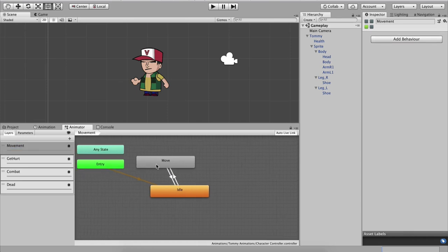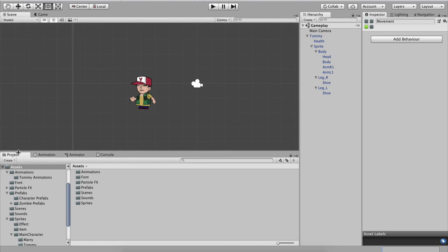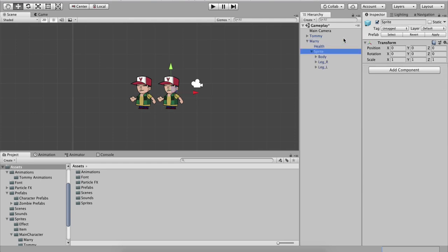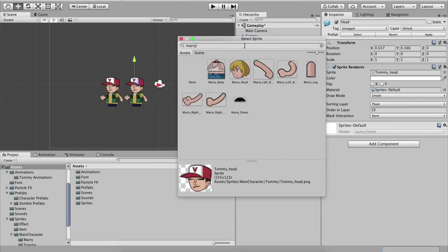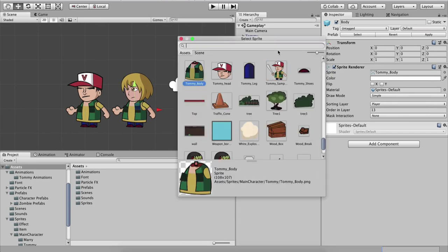Starting from the next video we will program the movement for the Tommy character. While we're here, let's also create the Mary character. Simply duplicate Tommy, move her aside, and rename to Mary. Go body part by body part: click the Sprite Renderer circle for the Head and filter for Mary Head — now we have Mary's head instead of Tommy's. For the body, filter for Mary and put Mary's body.